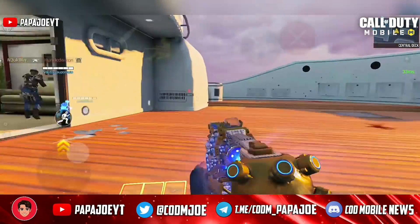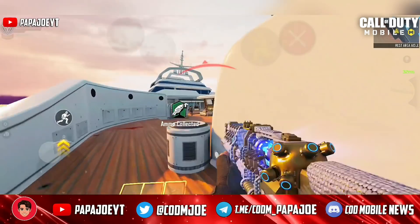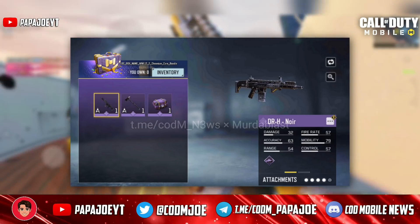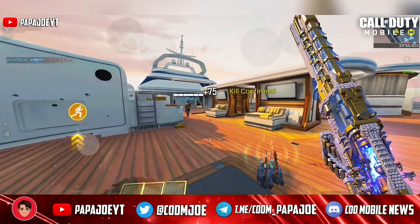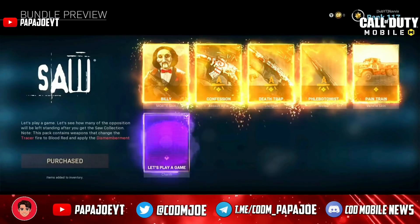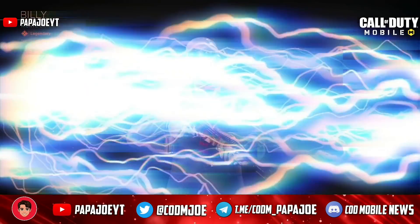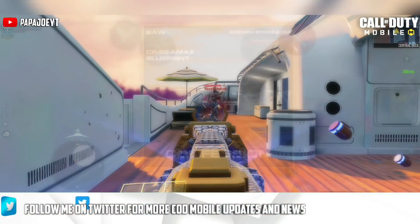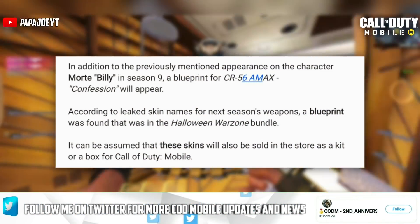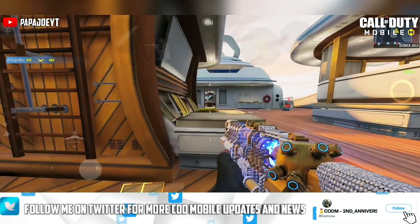Furthermore, we can look forward to some bundles that have already been released in Call of Duty Mobile in the past. Most likely we can look forward to the return of the Pitch Black bundle, which includes an Epic DRH skin and an Epic Axe skin. Additionally, a bundle that was already released in Call of Duty Warzone last year will probably appear for the new season. After the Mort character skin named Billy was found in the in-game files alongside an Epic CR-56 AMAX blueprint named Confession, it is likely that we will see the Saul bundle from Warzone in the new season. However, nothing has been confirmed yet.